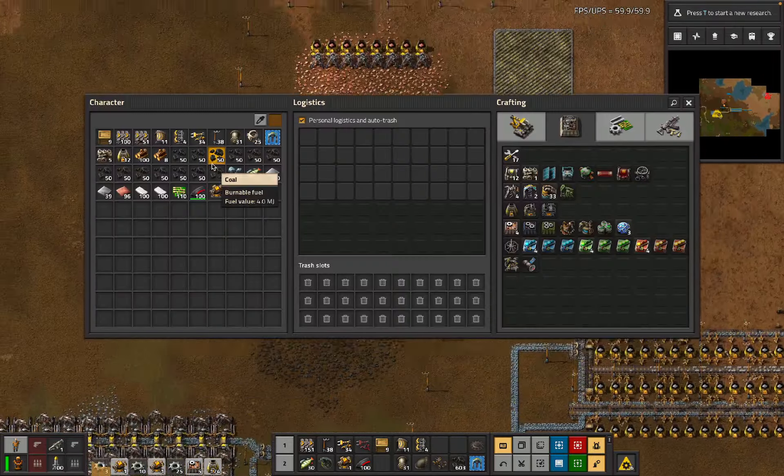Continuing with the fairly serious business of getting all of the stuff - we will continue to need all of the stuff. Not like that - we will need the correct stuff and not the incorrect stuff. Second part of this - we still don't have all of the assemblers. We actually have the assembler now, maybe we should actually start making green chips, like so.